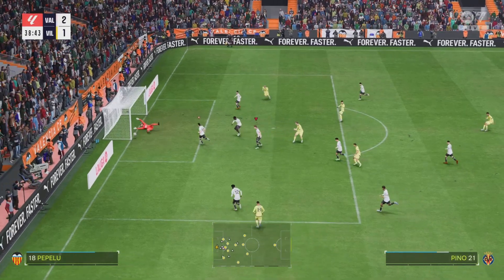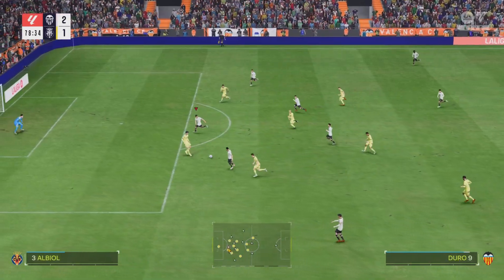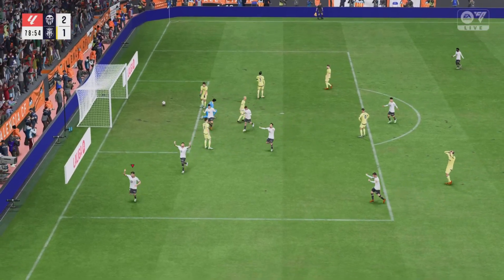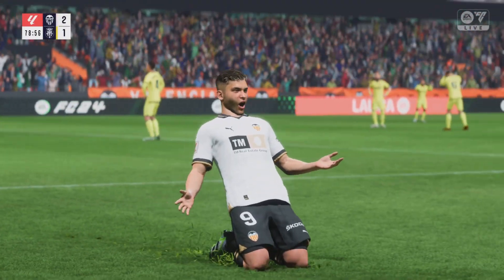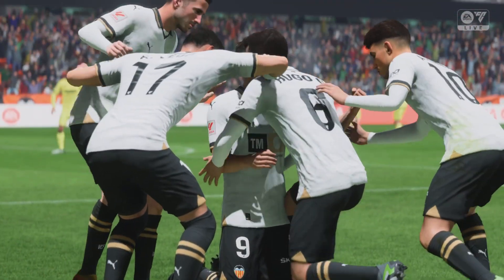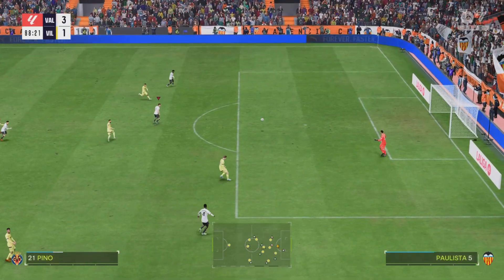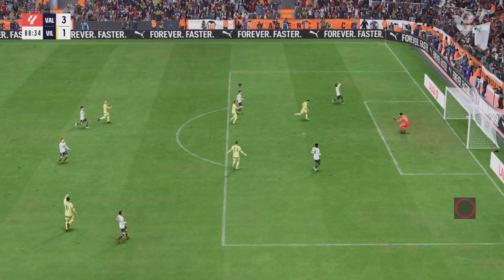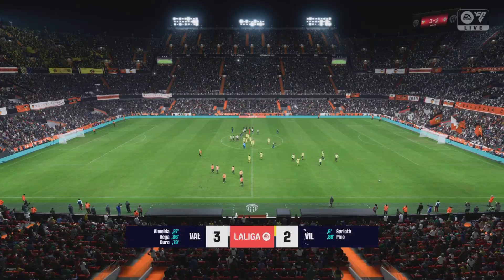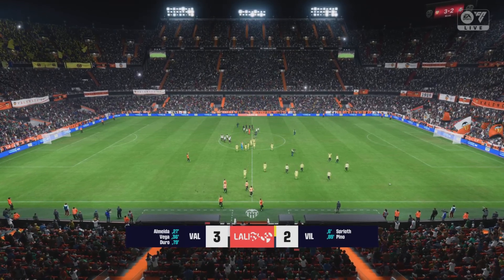Sarlost has a chance to make it 2-2, but Mamardashvili with a fantastic save. We have a good chance to finish it as Vega plays it to Hugo Duro, and that's exactly what he does — he finishes it off. It's 3-1, pretty much game over. What a fantastic counter-attacking play from Valencia. Take a look at this for some comedy — what on earth was that from our goalkeeper? I tried passing it up from the back quickly, pressed the wrong button. Jeremy Pino pounces but thankfully nothing came of it because we ended up winning three goals to two.